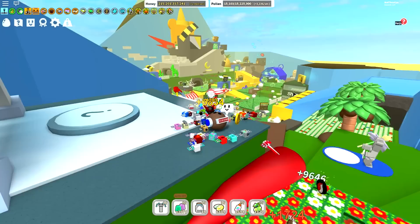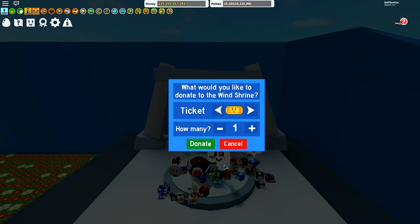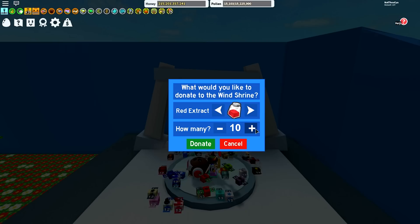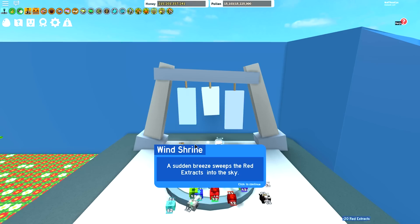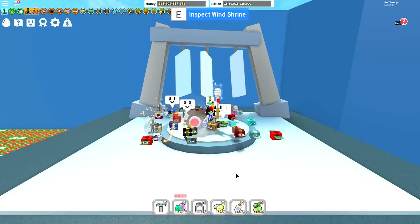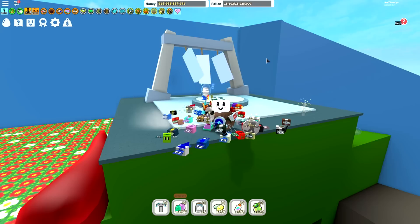I'm not 100% sure what item to give but I remember when doing the quest lines I gave five red extract and it spawned a Windy Bee. So I'm going to go a bit mad and give 20 red extract to the Wind Shrine. It says: 'A sudden breeze sweeps the red extracts into the sky. Windy Bee's buzz is heard in the distance. Wild Windy Bee is in one of the fields.' Two out of two times now when I've donated red extract a wild Windy Bee has spawned. As soon as there is a wild Windy Bee in your server these chimes will be going mad.